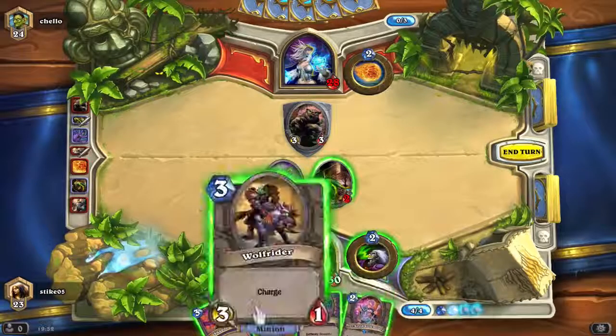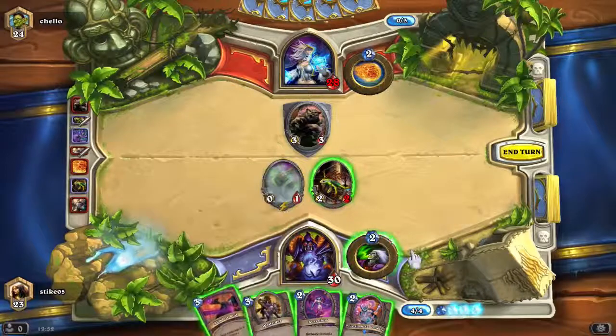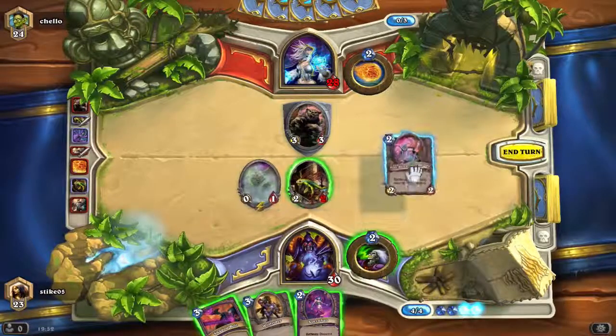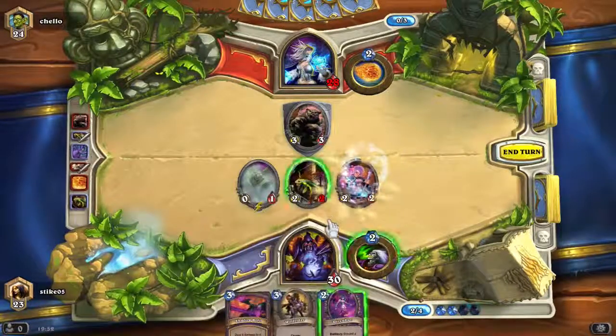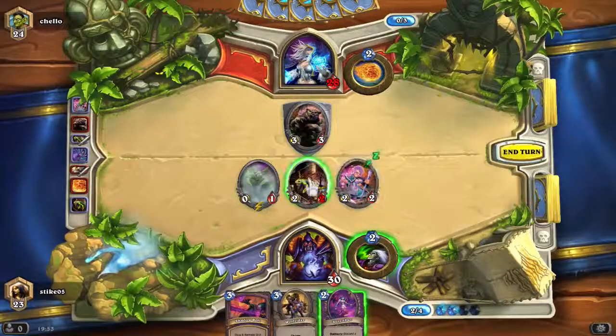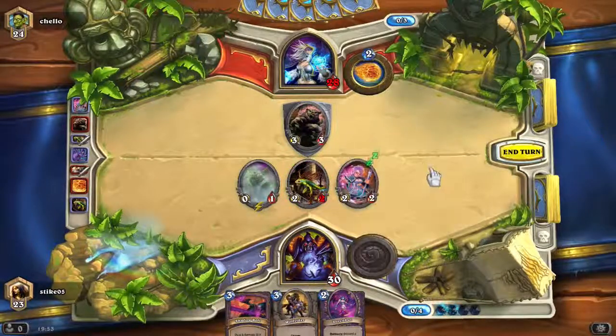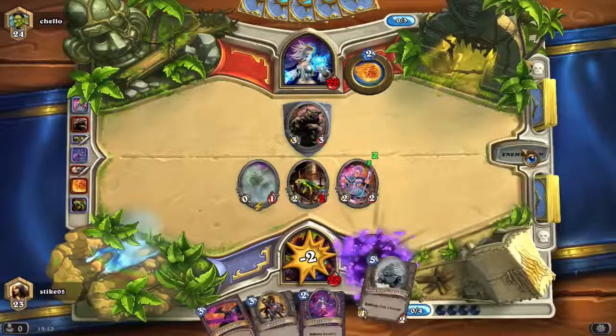Okay, if we do this we'll also be able to put down... I don't really want to use him so we'll put down this guy that will charge. Okay, he's into this turn. It's a bit of a shame. Okay, let's pick another pallet and end turn.